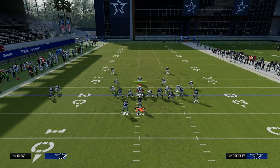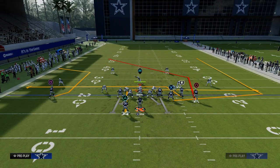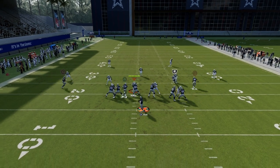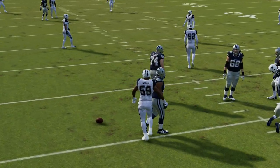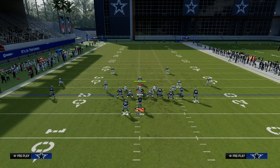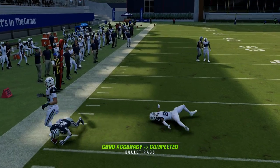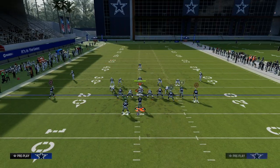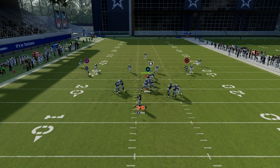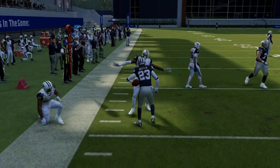Now let's talk about what this play can do against zone coverage, which I think is one of the more underrated things we can do with a mesh concept. The mesh concept has a lot of windows to attack against zone. First and foremost, we are always high-lowing the flat defenders on both sides. If they're playing any kind of cloud flat and not getting a hard flat on the field, these mesh concepts will be really effective for getting up the field a couple of yards on either side. We're forcing the opponent — they have to hard flat, they have to shade down, or we are going to kill them underneath with these mesh routes for five to ten yards.